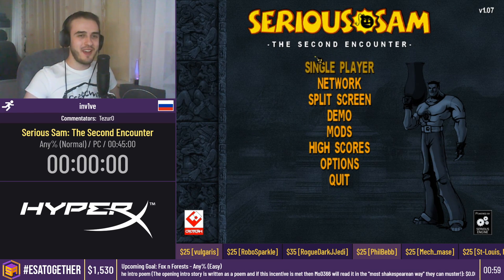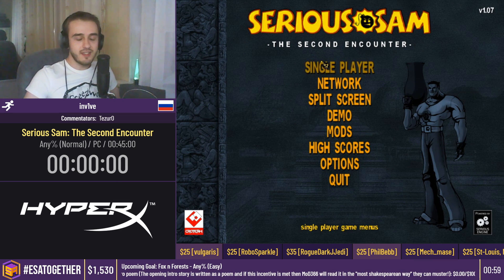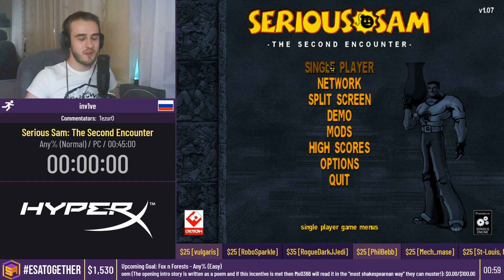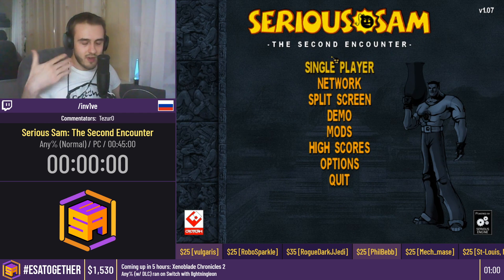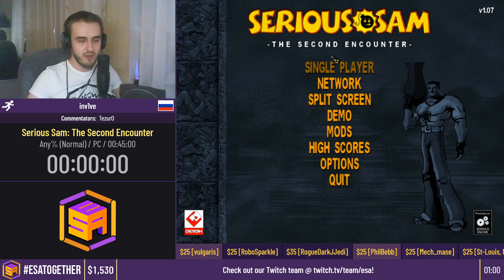Hello ESA, my name is Ian Vive and I'm Sirius Sam: The Second Encounter speedrunner from Russia. Today I want to perform a speedrun on normal difficulty — that means the normal category. There are not many unique mechanics in this game, but Tezuro, my commentator, can tell you and explain all the things.